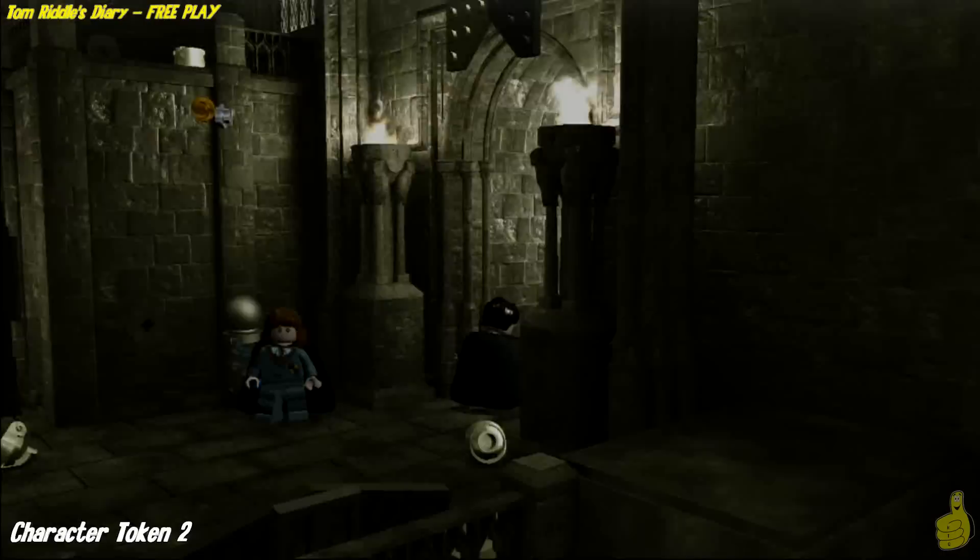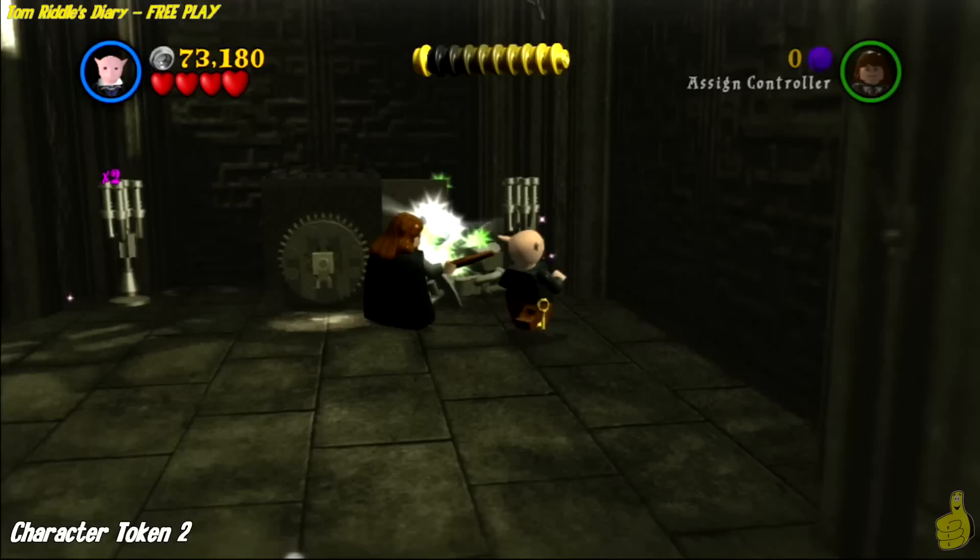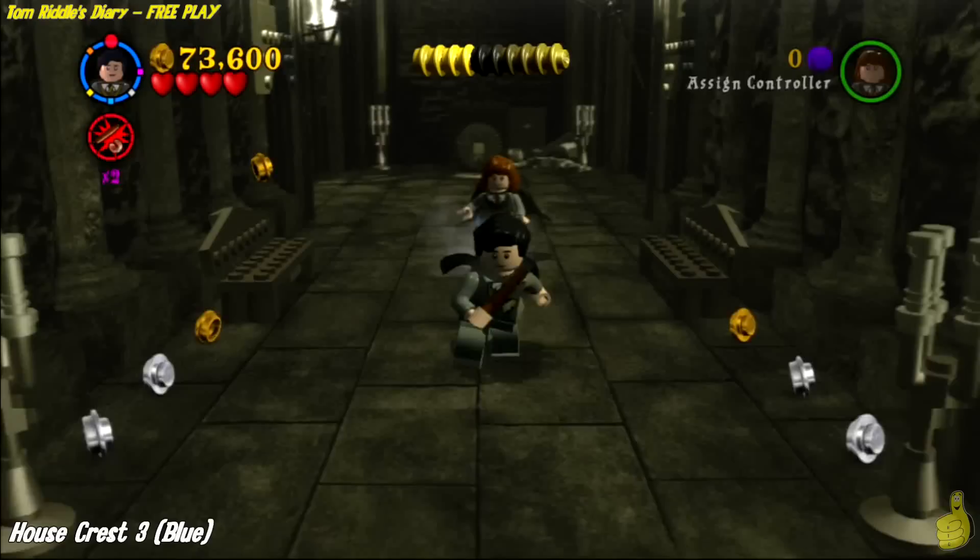We're going to go ahead and slide on into there. As soon as we get in here, we notice right off the bat that there is a safe in the back of the room. Go ahead and switch to Griphook and turn that key. Out comes a character token — happens to be the vocalist.